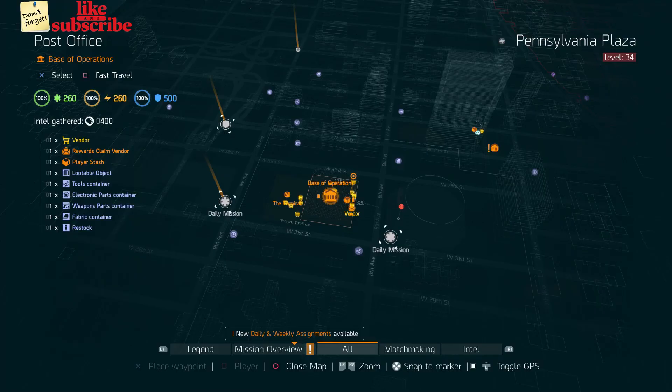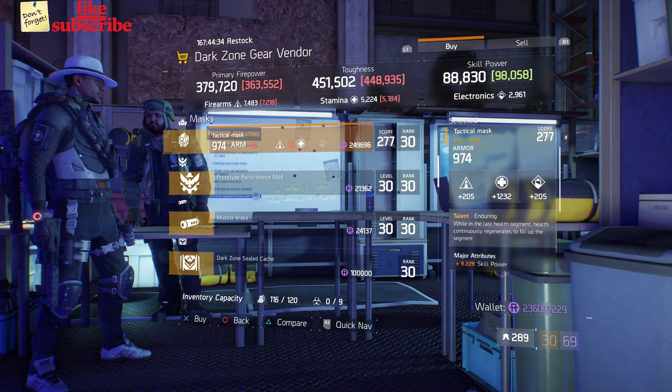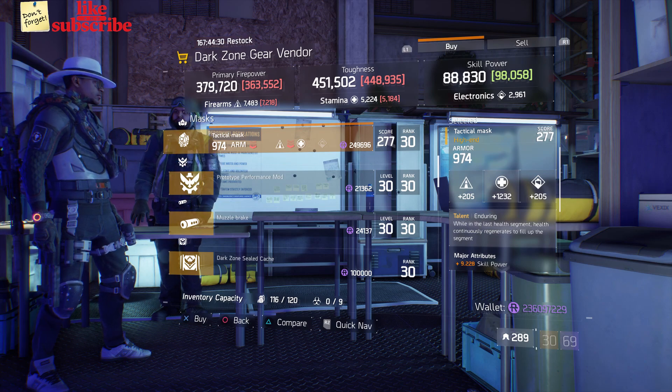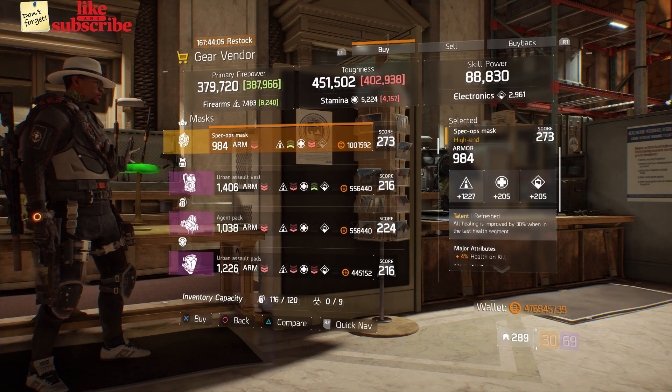For our next gear items, head over to the Base Operations. The dark zone gear vendor has a Tactical Mask with the talent Enduring. It has a gear score of 277, armor of 974, a roll for stamina 1232, and the attributes are Skill Power and Blind Death Resistance.